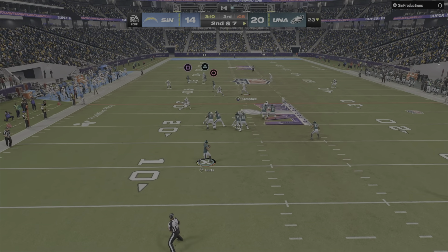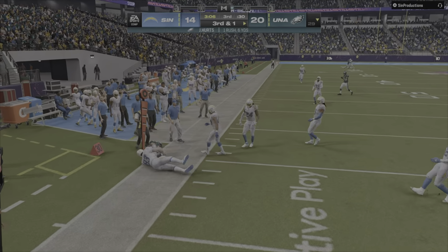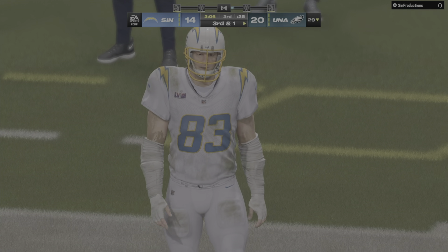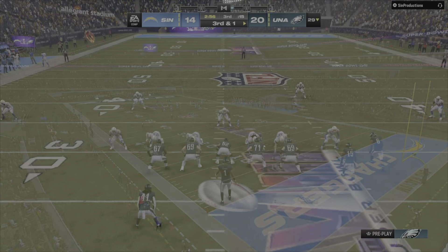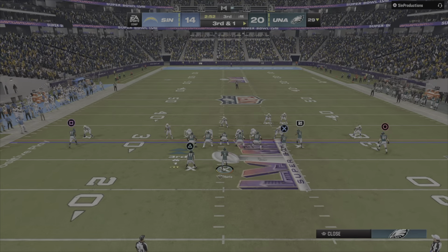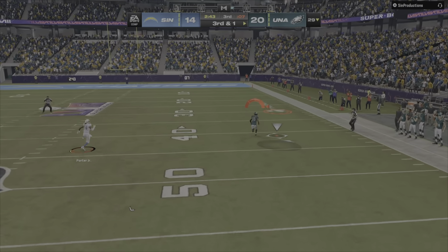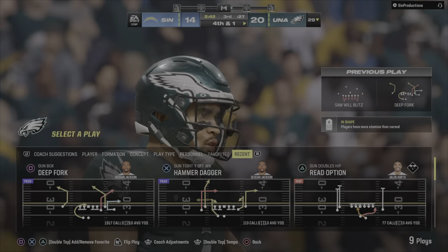On second and 7, Hurts — dancing to his left — gets this up just shy of the 30, to the 29 before going out of bounds. Six yards off the scramble, but it still leaves third down. Good decision-making there to make sure they picked up something instead of forcing it through. On third and short they try to pick it up through the air — lets it go deep for Jackson — oh, he had a man open, heard his shot, and it's incomplete. That is just a flat miss.